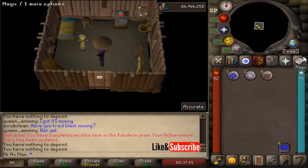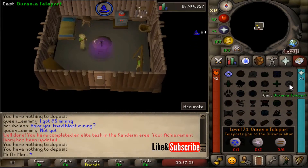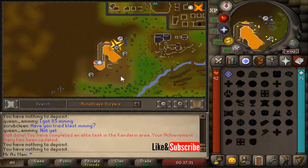Now that I've unlocked the teleport, I can go back to my Spellbook and select the Oriana Teleport. I have now unlocked the Oriana Teleport for good, and I am outside the location of the ZMI Altar.